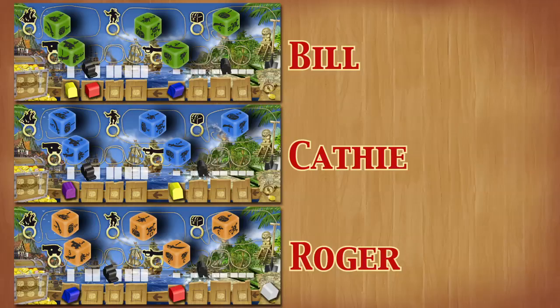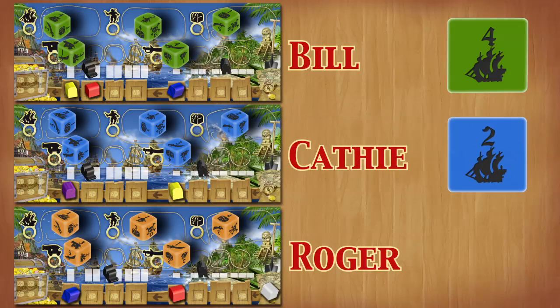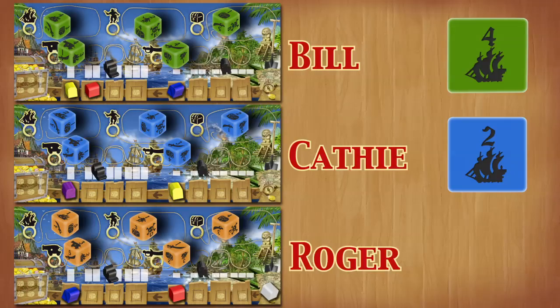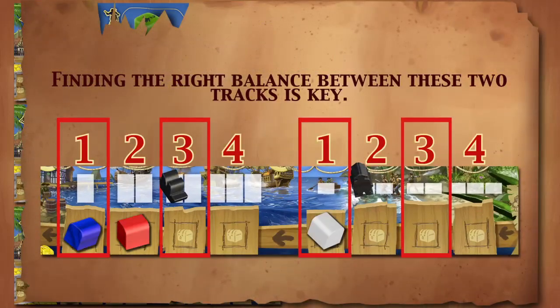Let's dive right into a turn. In this setup shown, Bill is in first place with the highest total number of ships. Kathy is in second place. Bill moves his ship up two on the ship track, increasing the number of treasures his ship can carry to the island of Tartuga to three. Kathy moves her ship up by one on the ship track. This did not increase her ship's capacity, but should she be attacked and lose one ship, she will not lose her capacity to carry two treasure chests. Roger put one die but is in third place, so he has no action. The crew works in the same way ships do. Finding the right balance between these two tracks is key to the movement of treasure to Tartuga.